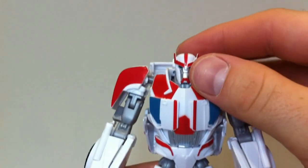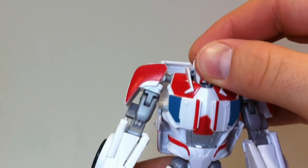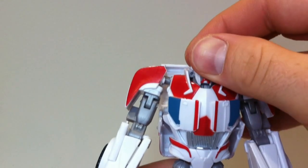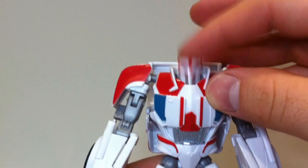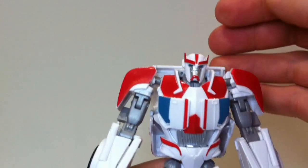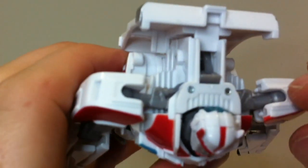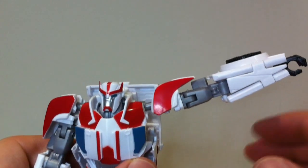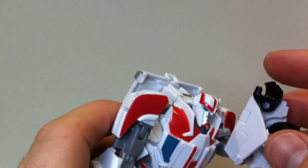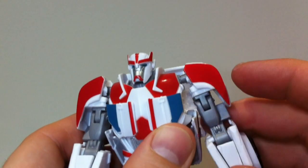As for articulation, we have head rotation but it's a little limited by the collar — a bit annoying, though there are modifications you can do if you look them up. The head also presses up and down slightly. Shoulders go all the way over on a ball joint with a little slot, so you can lift the arms straight out. There's a bicep rotation, double-jointed elbow, and a wrist tilt — just due to the transformation.